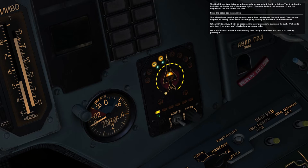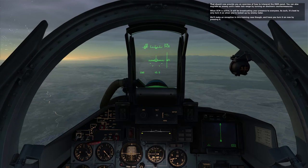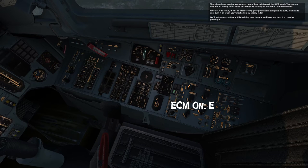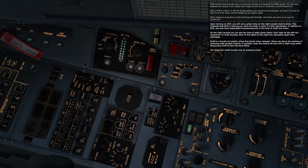That should now provide you an overview of how to interpret the RWR panel. You can also degrade an enemy unit's radar lock range by turning on electronic countermeasures. When ECM is active, it will be broadcasting your presence to everyone. As such, it's best to only turn it on when you're locked up by enemy radar. We'll make an exception in this training case and have you turn it on now by pressing E. Upon turning on ECM, you'll see a green lamp on the right console start to blink, indicating that ECM is warming up. Once the lamp is solid, it's fully operational.